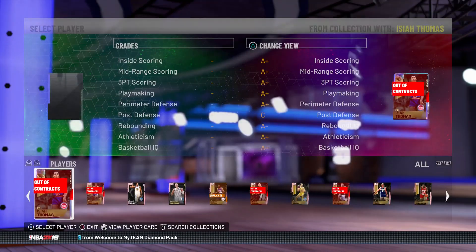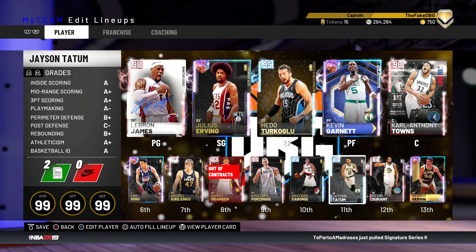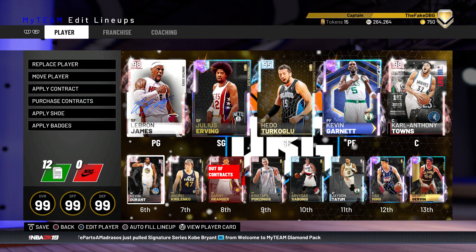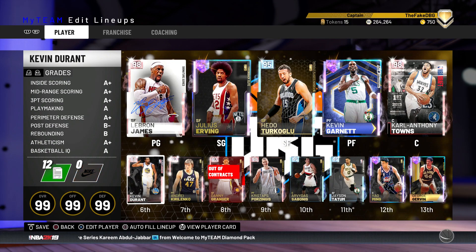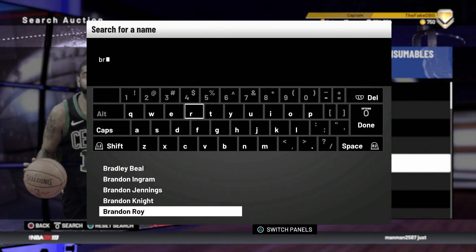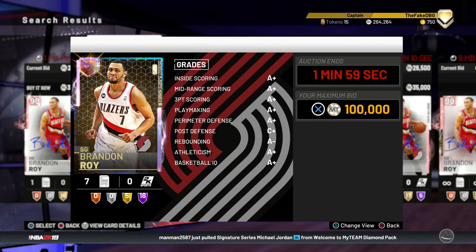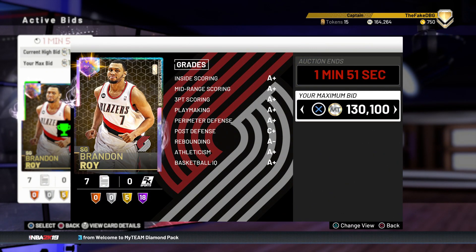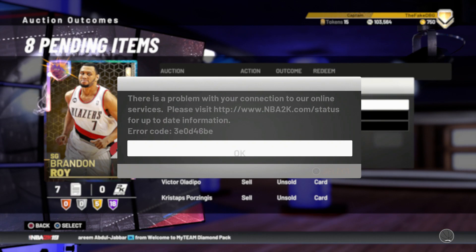We've got Kevin Garnett, Kristaps Porzingis, and Kevin Durant. I'm probably going to replace Tatum with somebody. We need someone to run point guard off the bench since I don't really like running KD there. Brandon Roy is not a bad shout - I think he'd be a good player to get if I can afford him. He's better than non-Limitless Kobe anyway. At 100k that's a steal. Brandon Roy is an absolute steal - we managed to get him!